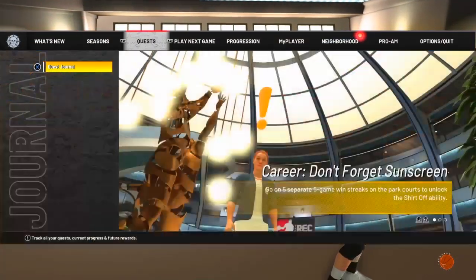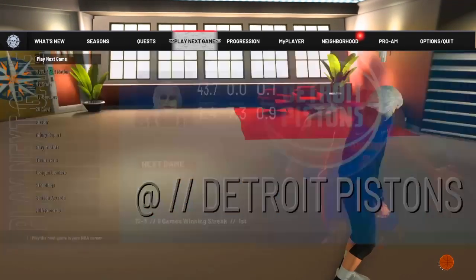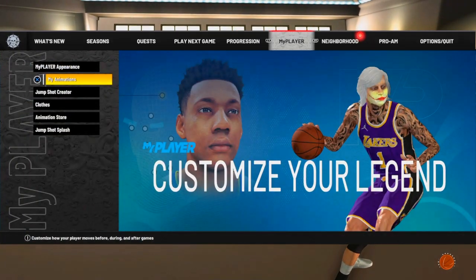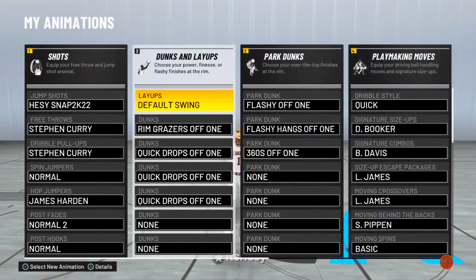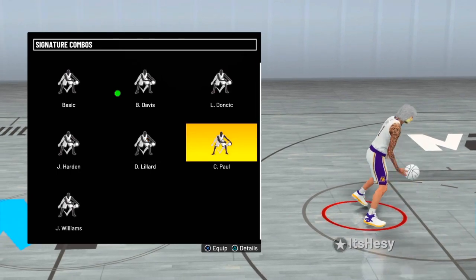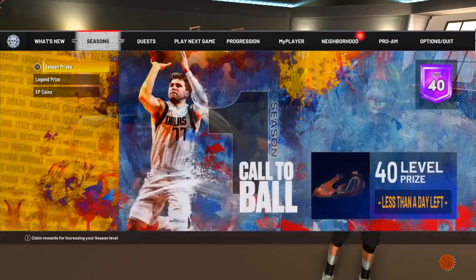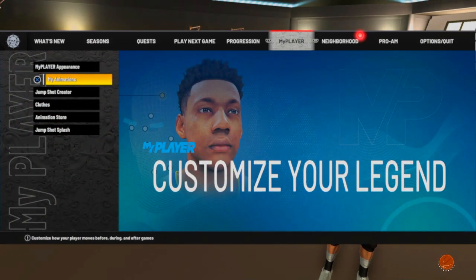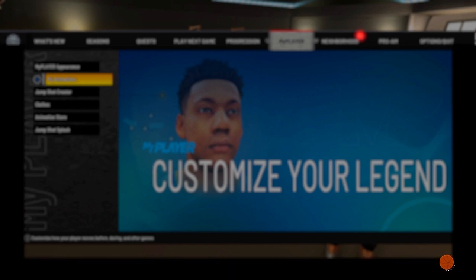The first thing you're gonna need — go to my animations, or just go to the animation store if you don't have it already. Go to signature combos and get Chris Paul. Chris Paul signature combos. By the way, I'm on my 6'7", so yeah, I have to get this signature. That's all you really need. I don't think you need anything else, or you can just copy my exact animations I got on.